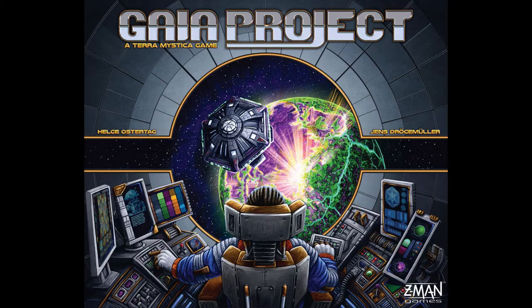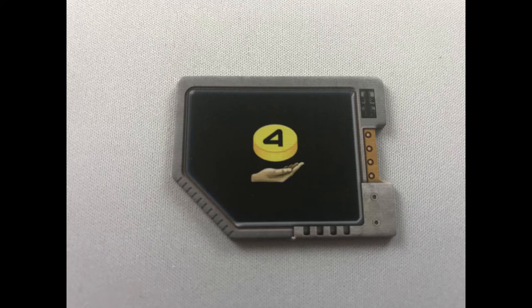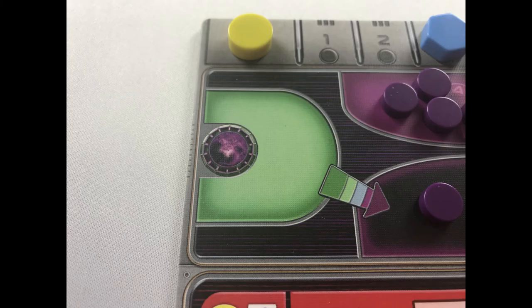Gameplay is 6 rounds of 4 phases: Income, Gaia, Actions and Cleanup. In the income phase, which you also take at the start of the very first round of the game, gain anything with a hand icon under it in any order from your faction board, your round booster tile, any tech tiles you own, and your current level on each track of the research board. In the Gaia phase, you'll do things that won't make sense until you know the game better, so I'll come back to this phase later.